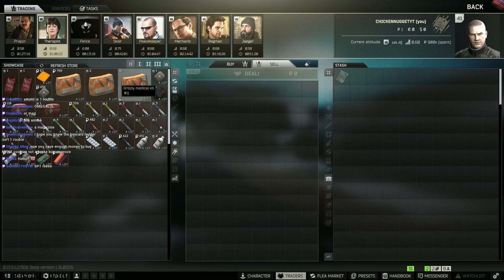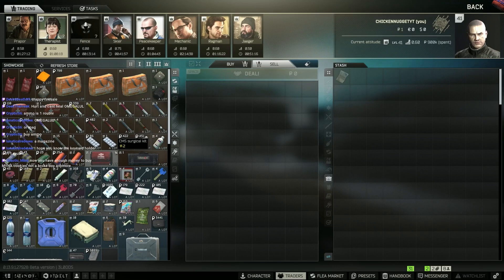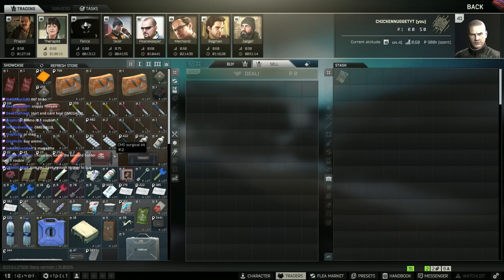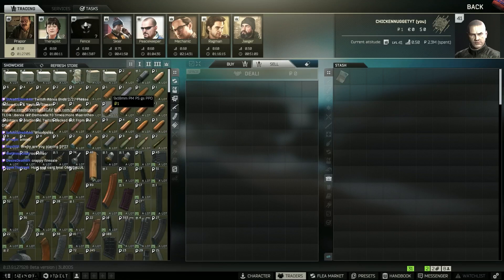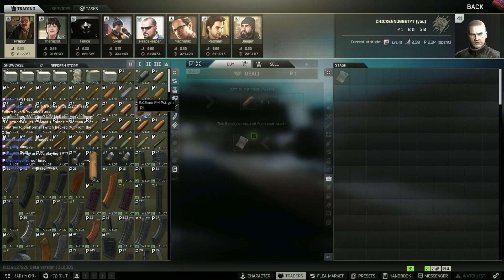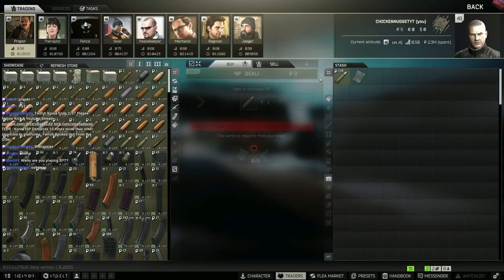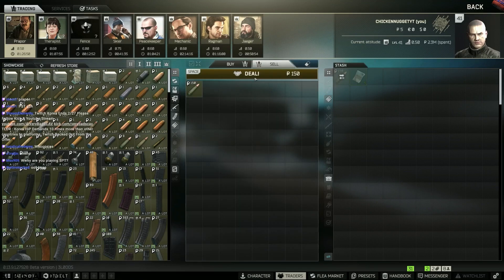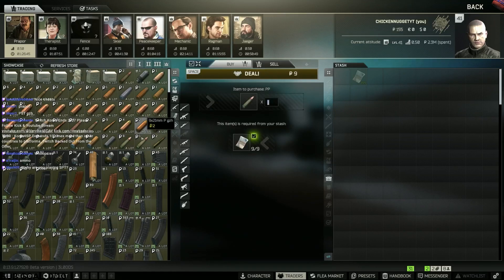Ammo — this ammo is one robo. I can sell it at 14 robo, and if I buy PP ammo — PP Power — it multiplies to 150. This is math, guys. You're learning math from me today.